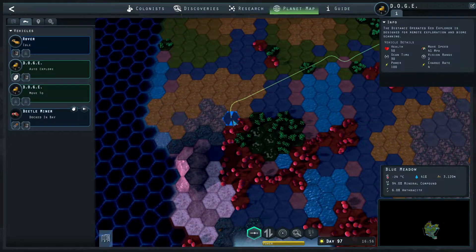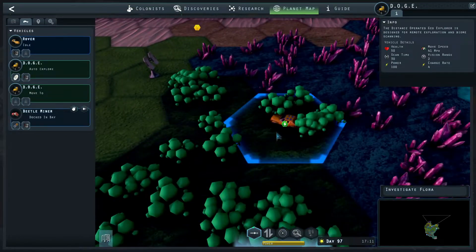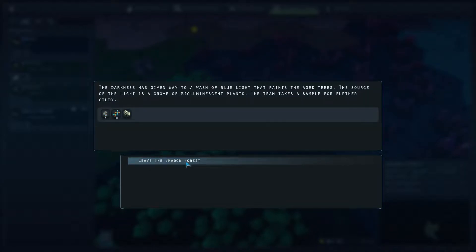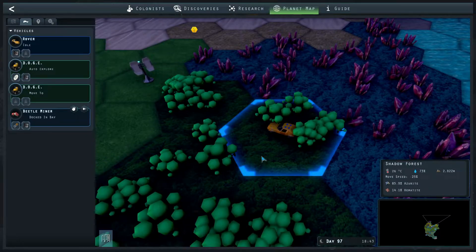Let's send you to this tile. Oh, we made it over here already — they haven't eaten that many potatoes, but they can get around a lot. So investigate. An almost solid wall of twisted vines and massive trees stands before the expedition team. After some nervous glances, the team finds an opening and enters the forest. It is dark and eerily silent, with a faint glow radiating through the leaves ahead. Go towards light. The source is a grove of bioluminescent plants — the team takes a sample. So we found some lumen bulbous seeds — not really what I was hoping for. We got some bio samples and some lumen bulbous.